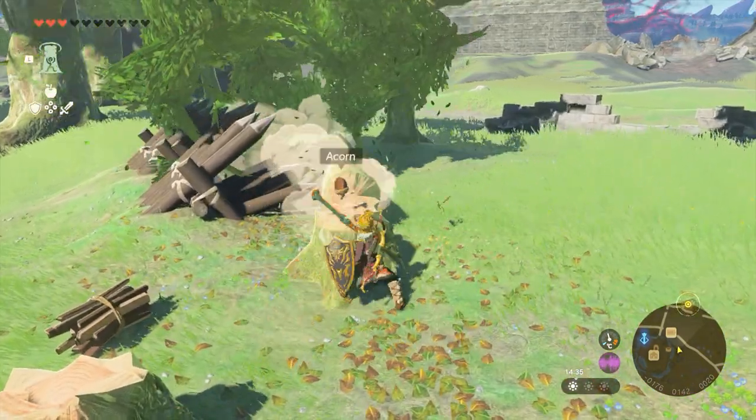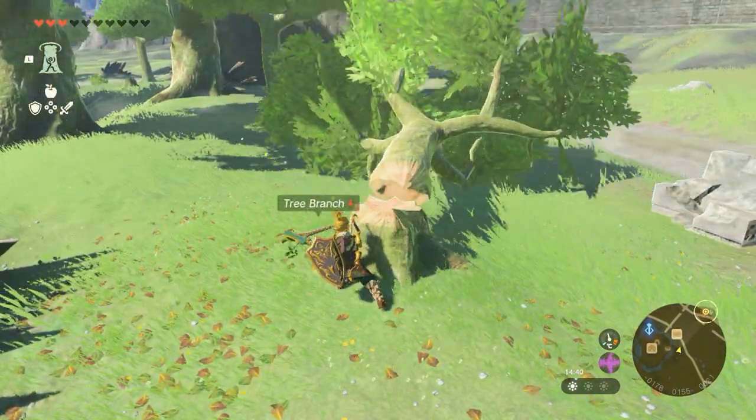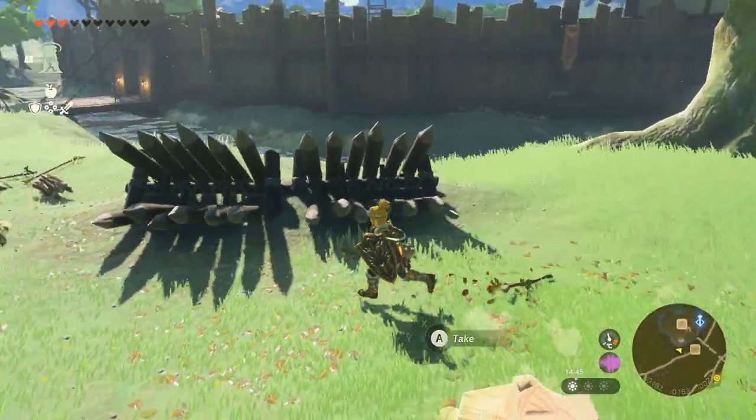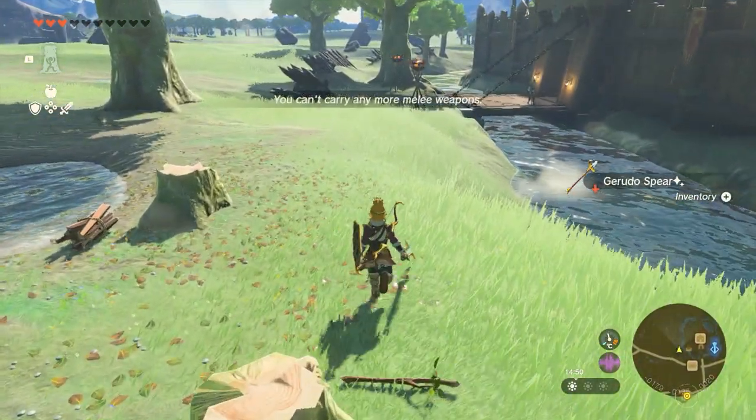First of all you need to get a tree branch. You can get these from any of the main Hyrulean trees next to Lookout Landing. It's not a guaranteed drop rate but it's pretty high — you can see there I've got two and three trees — so pick one of those up and then you've got your tree branch.